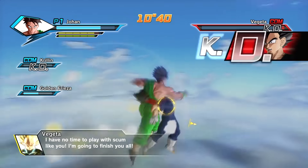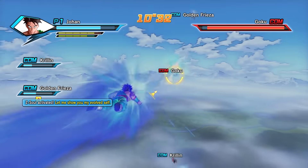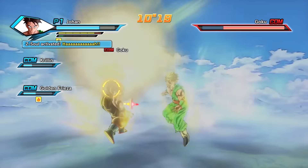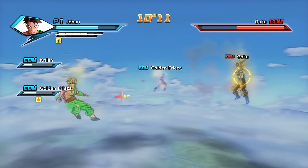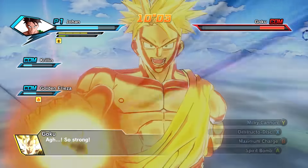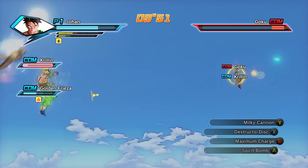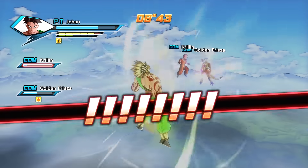Just a couple more hits and Vegeta's down. Goku — why would you knock out Krillin? He's your best friend! Goku only has one bar of health. Hit him with destructo disc, milky cannon, spirit bomb. Are you pure in spirit Goku? No, you're not! The spirit bomb boomerang effect — it comes back and hits him. It looks like I didn't train enough! We've taken all these people out in like five minutes. We still have a little under five minutes left. I think we can do this!